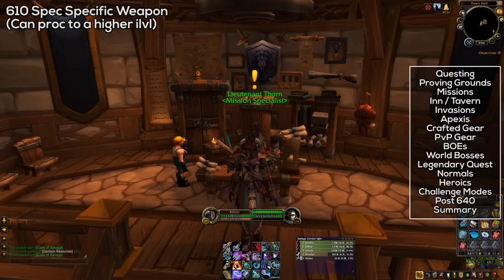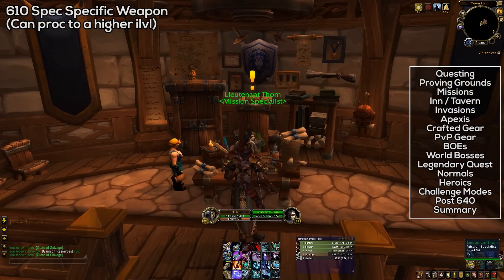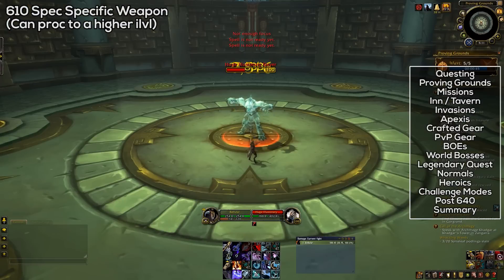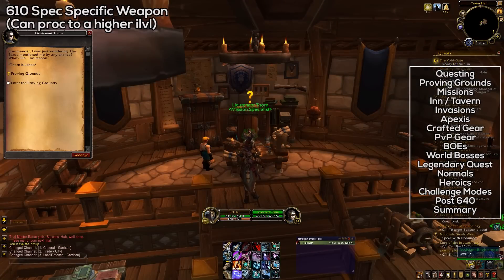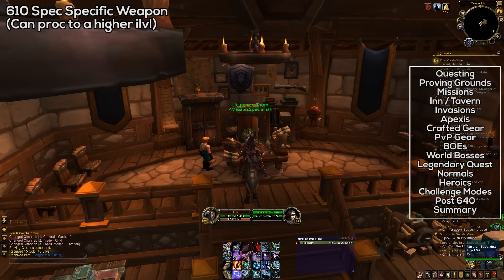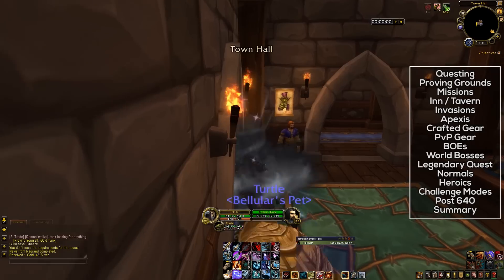First of all, if you need a good weapon, you can get an item level 610 weapon by completing the Bronze Proving Ground quest from your garrison mission NPC. Weapons are very important, so it's just nice to get something solid in the weapon slot. Speaking of garrisons, it's time to cover the garrison missions.